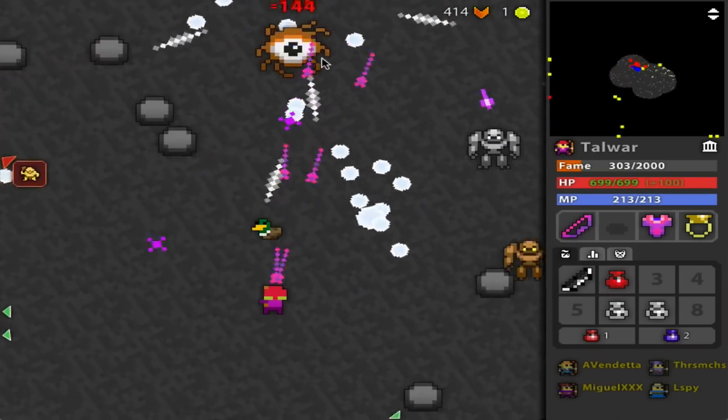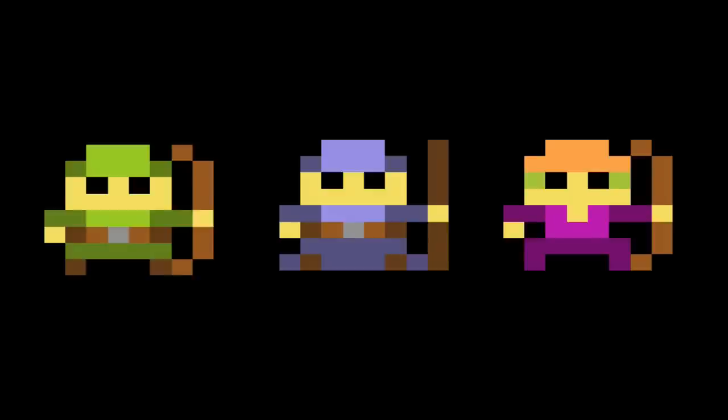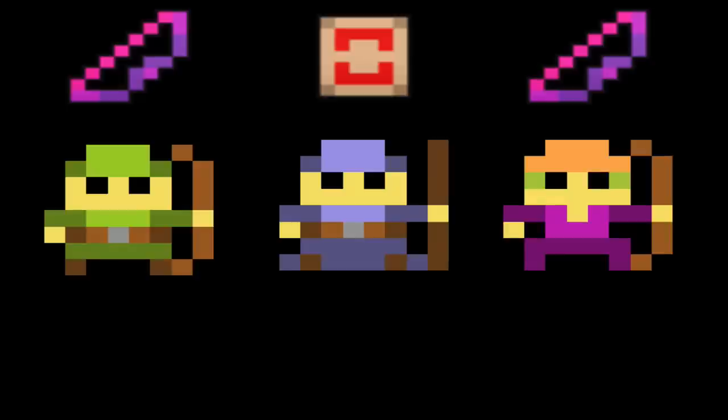So if you're a new-ish player, I would recommend taking either the Wizard, the Huntress, or the Archer for your first time. Bows do a lot of damage and the Paralyze is great. If not, the Wizard has long range, a good amount of DPS, and the Spellbomb is freaking overpowered.